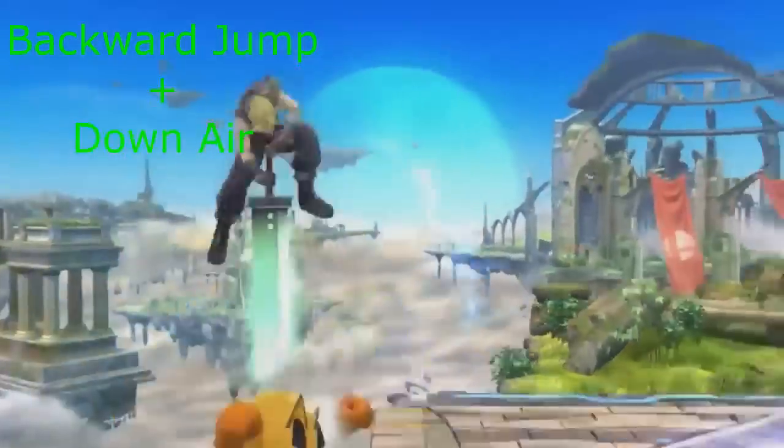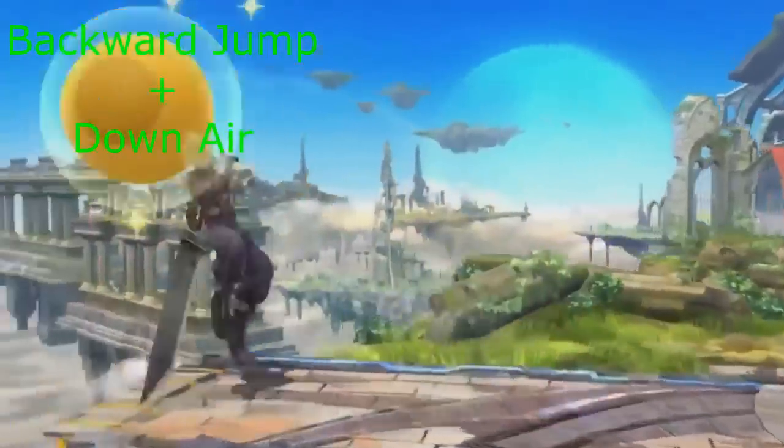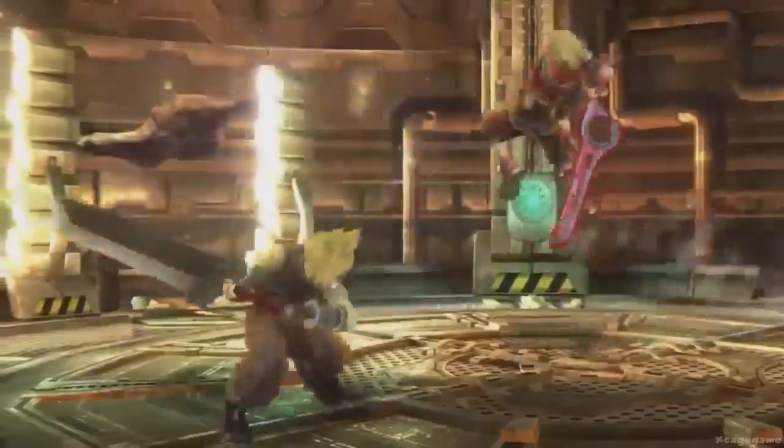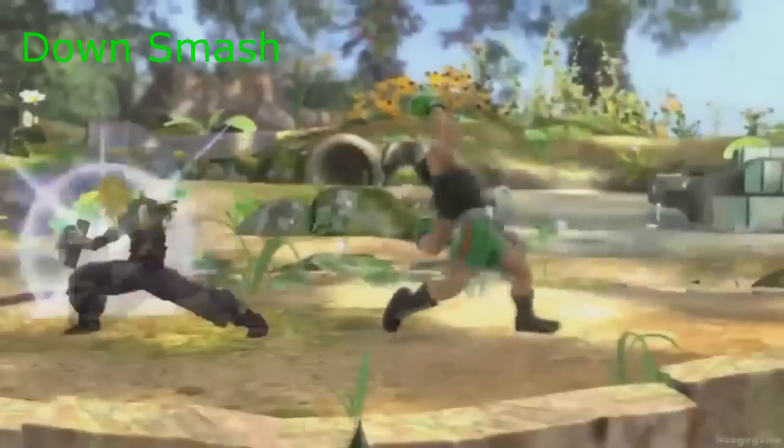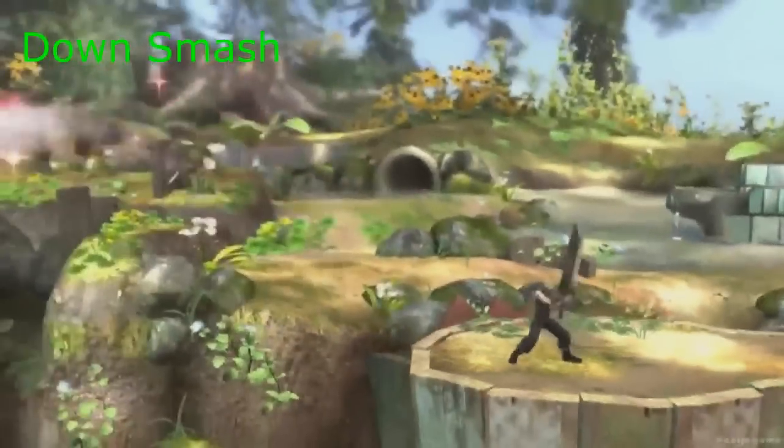Here he demonstrates a backwards jump that leads to a down air that works as a meteor smash, similar to Link's. This is his down smash and it will have two hits in both directions, similar to Ganondorf's down smash.